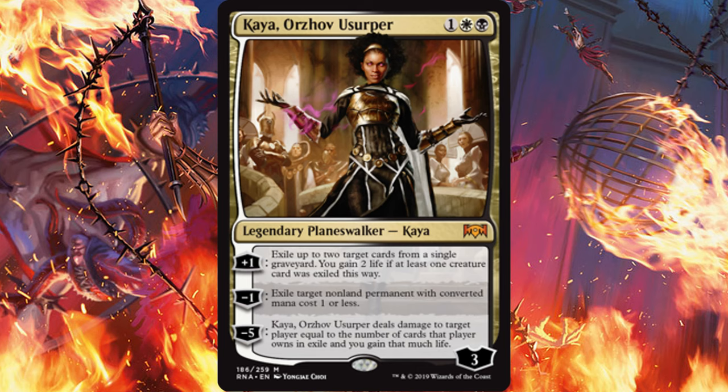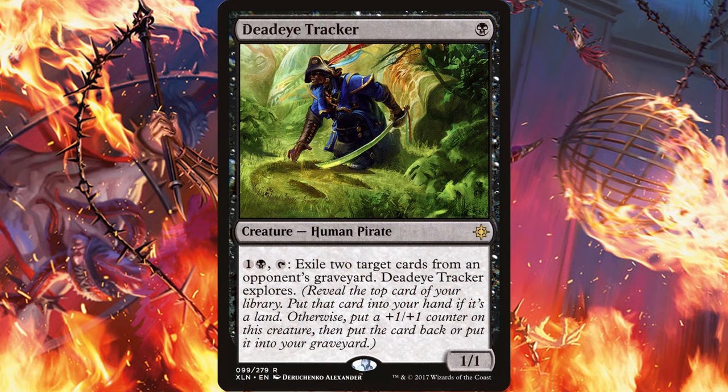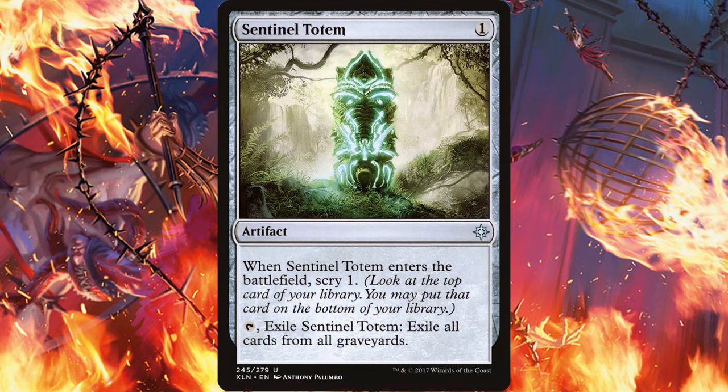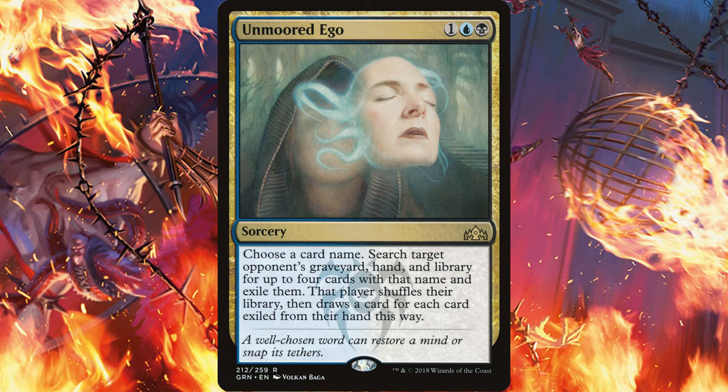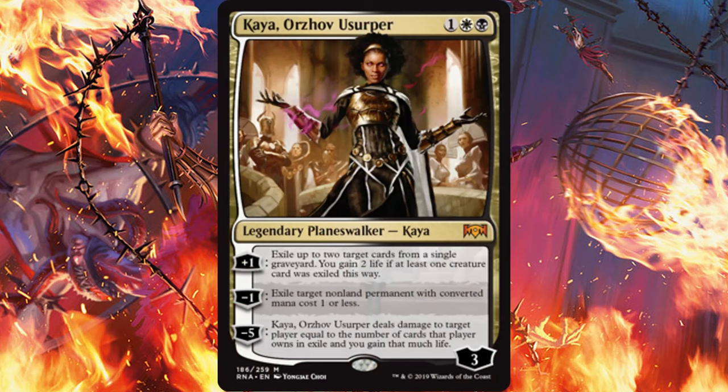Or other elements of Burn, White Weenie, or Lifegain decks that could really cause problems. To build your own board state, you could use cards like Deadeye Tracker to exile from the graveyard, Erexian Scriptures, Sentinel Totem, or Unmoored Ego to continuously exile your opponent's creatures until you can hit Kaia's ultimate. This type of win condition isn't too far-fetched — it'll take some work to get it, but I think it can be done given the right removal set.